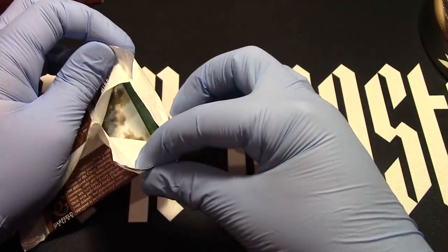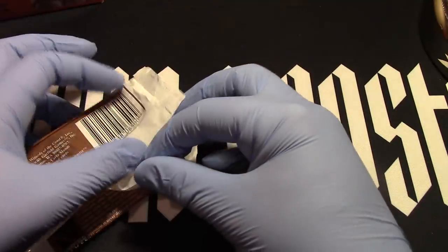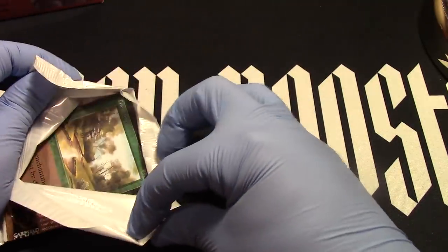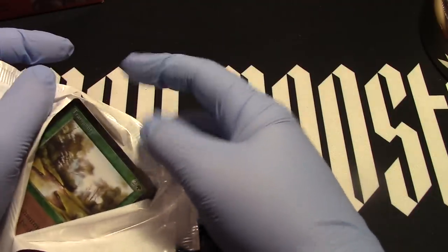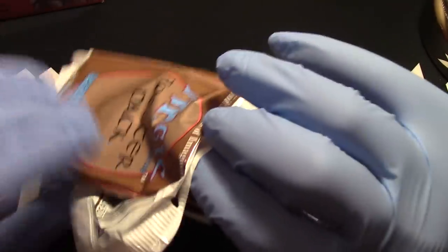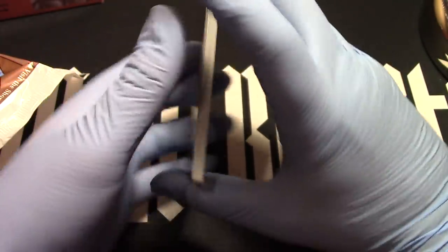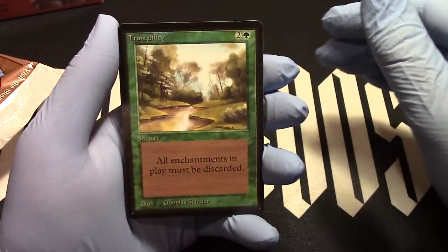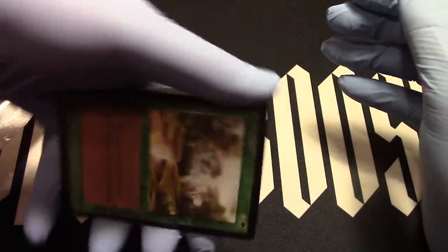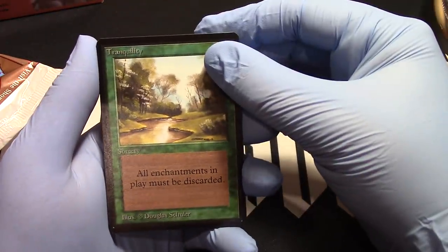Once you open the pack, you can't go back. Tranquility — the first common. There we go. Tranquility. Very nice centering for that Tranquility — that is a very good centered Tranquility.